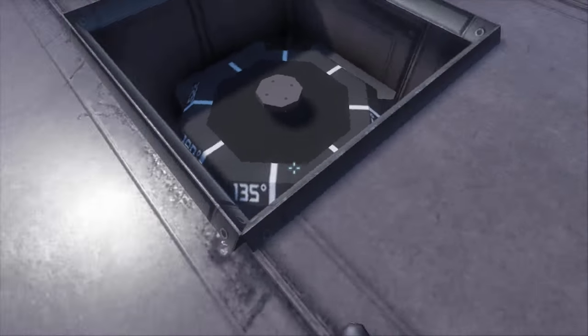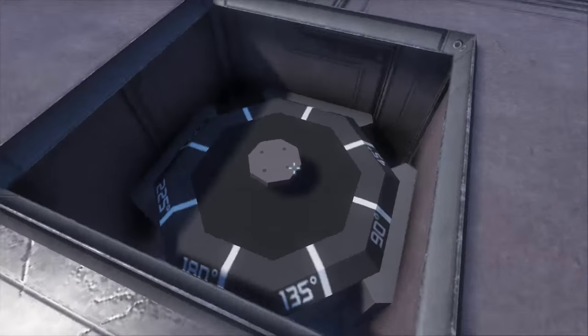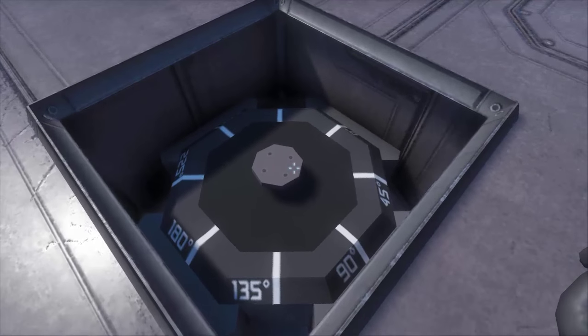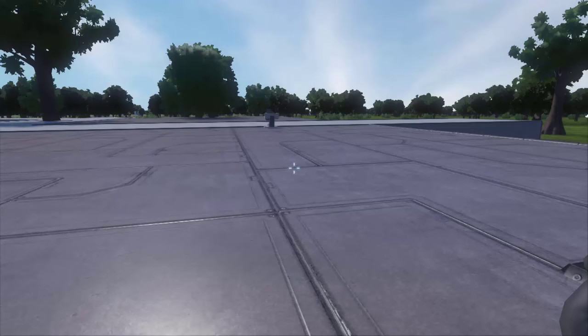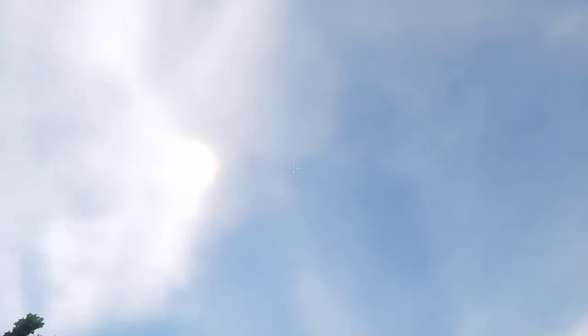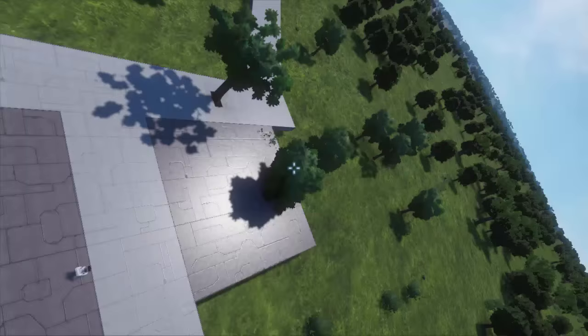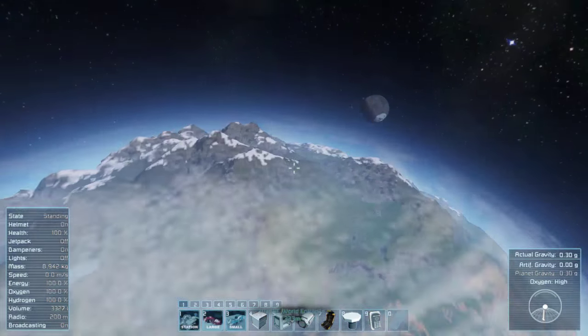Right here I've got something going — it's a trick that I learned that's been around for quite a while. There's actually some controversy whether or not you can still do it, and this proves you can still do it. What this is, is a large rotor with a small rotor head inside it. To demonstrate, let's hit F8 and use the mouse wheel to go into space really fast.